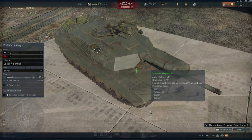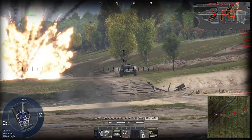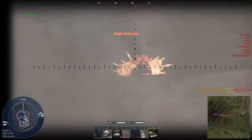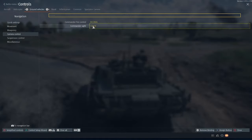Tip number 8: Commander Fire Control. A lot of people don't use this but it can be life-saving. If your gunner is dead, you can switch to your commander's fire control by pressing just one button. He will take over and will be able to use the main gun. Make sure to assign a button for it.